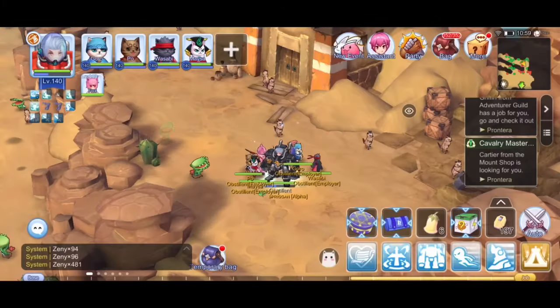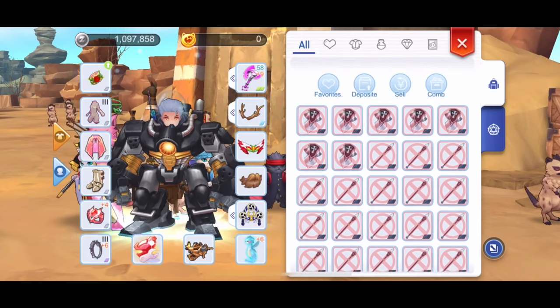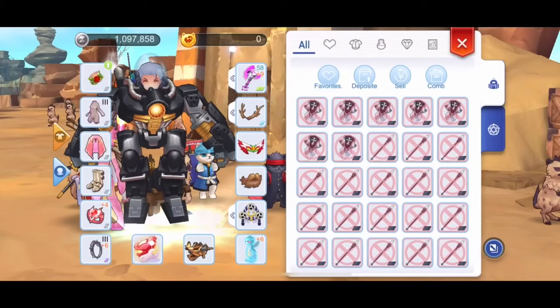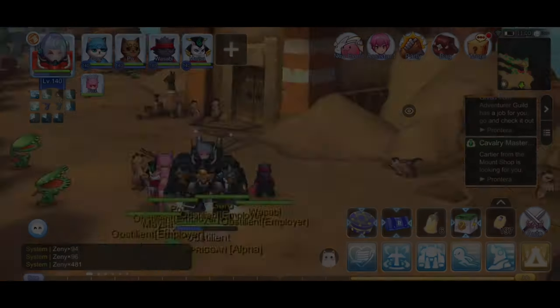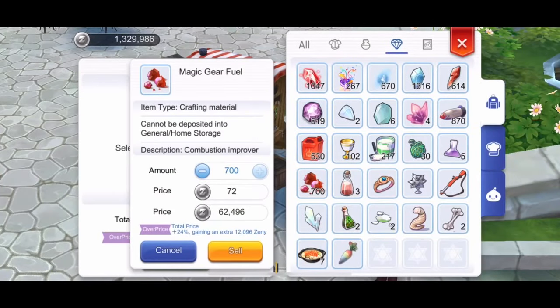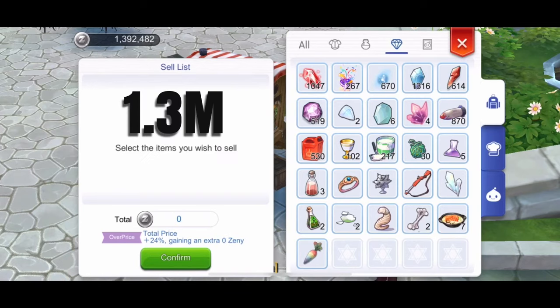So after 180 minutes, we got 1 million zeny. By selling our loots, we'll get another 300,000, leaving us with 1.3 million zeny. After selling our fuel, we'll get another 60k, making our total zeny gain extremely close to 1.4 million.